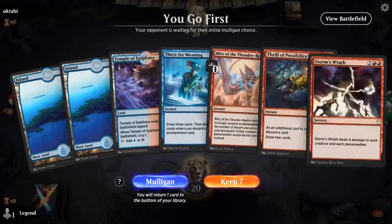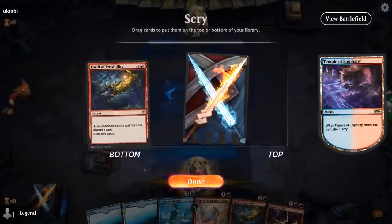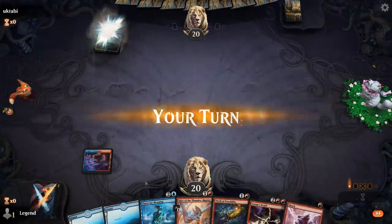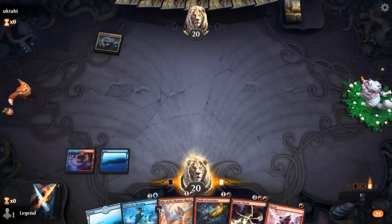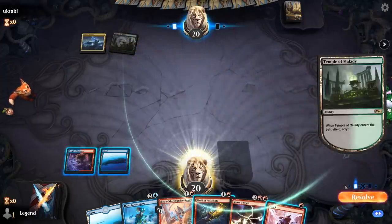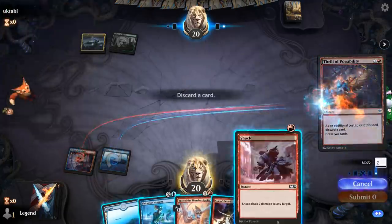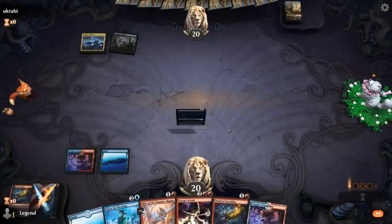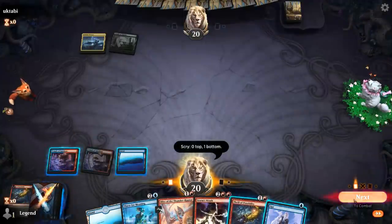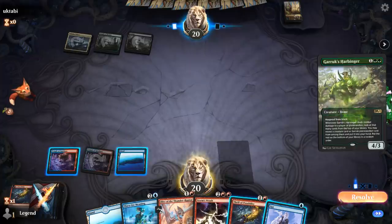We're on the play with a reasonable hand — a nice mix of card draw and interaction, although no Tutelage just yet. Against the Indatha Triome, Shock probably isn't super necessary, so I can discard it to the Thrill. We play another Temple, bottom the Blitz, and then Thrill again. Opponent plays a Harbinger — so it looks like Black-Green midrange here.